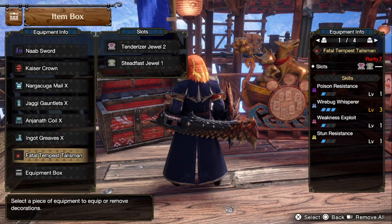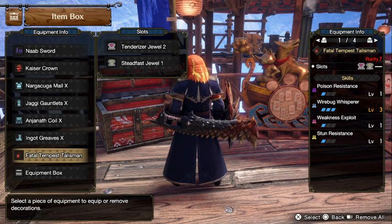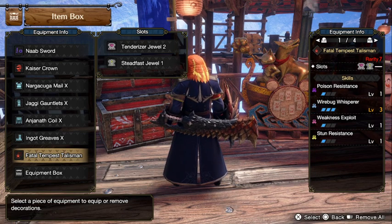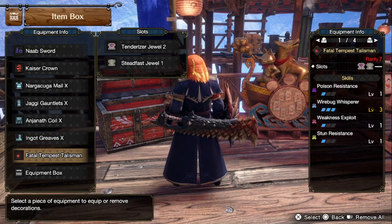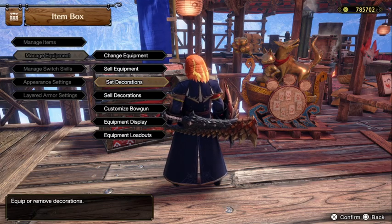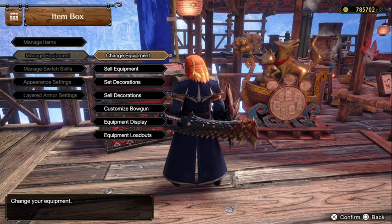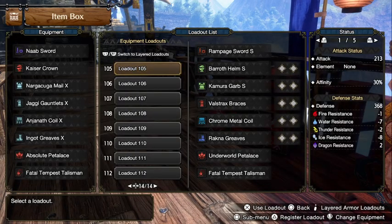I really wanted to use Worrybug Whisperer because at MR4 you get all the new switch skills and I wanted to spam most of them. Honestly, anything with 2 level 2 slots would work just as well. That's the mid-game Sword and Shield build I used.